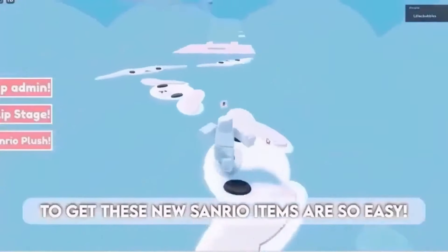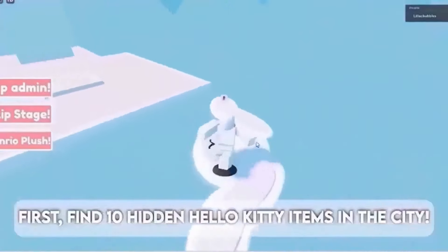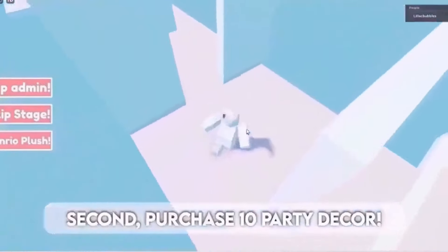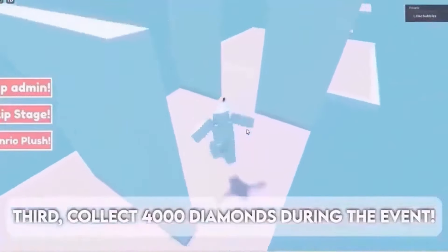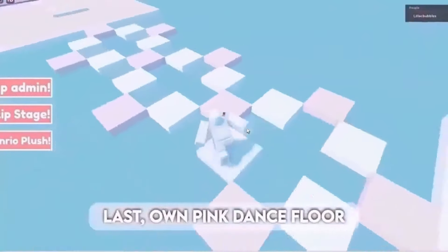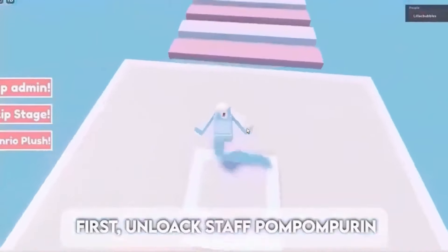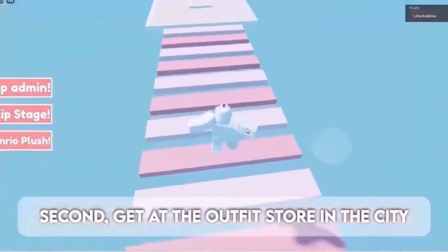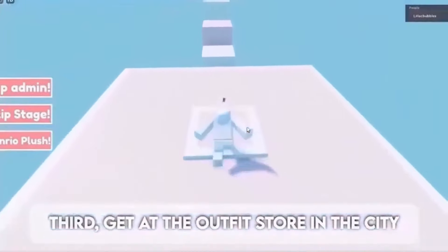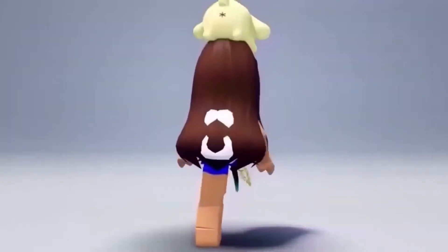Getting these new Sanrio items is so easy. First, find 10 hidden Hello Kitty items in the city. Second, purchase 10 party decor. Third, collect 4,000 diamonds during the event. Last, own a pink dance floor. For the next item: first, unlock Staff Pom Pom. Second, get it at the outfit store in the city. Third, get it at the outfit store in the city. Last, get it at the city store. Here are the free items.